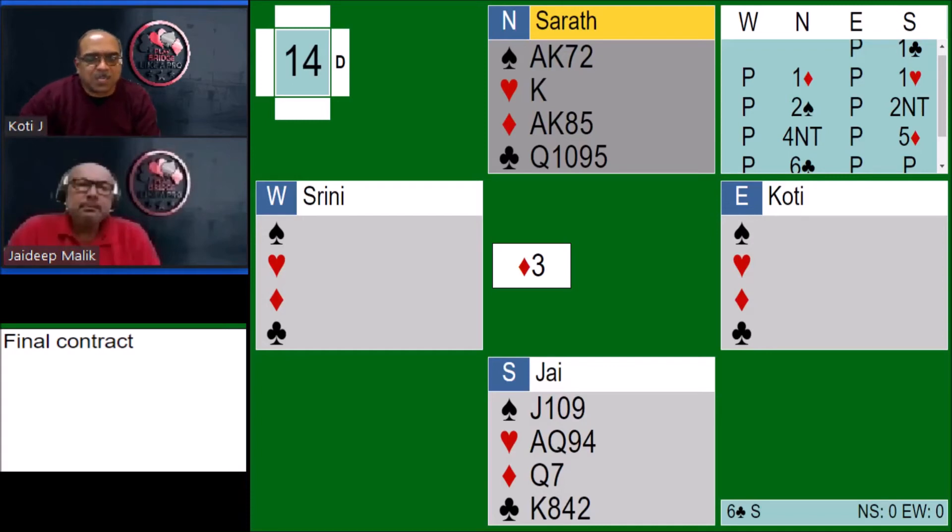Alright, let's play now. Hi Jay. So, very interesting hand with a diamond 3 lead from West. What is going through your mind? Jay says he will put 2 riders: in case he had only 3 cards in clubs and not a 4-carder, as per their system he would have gone to 6 no trump. That is the first point he would like to clarify.